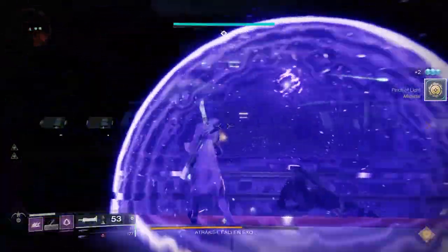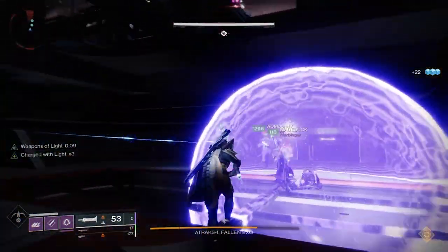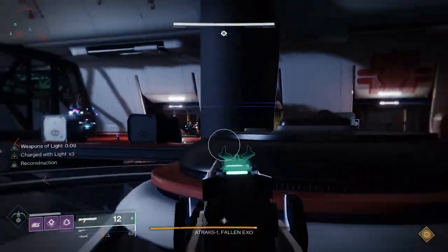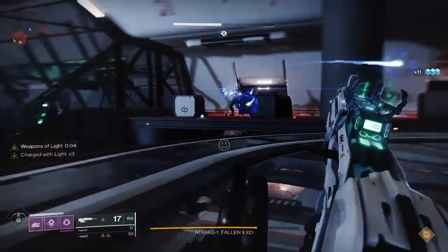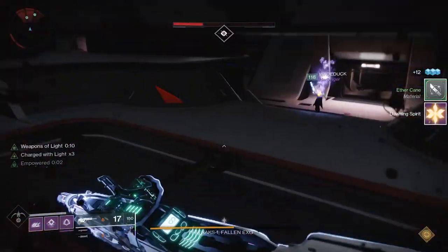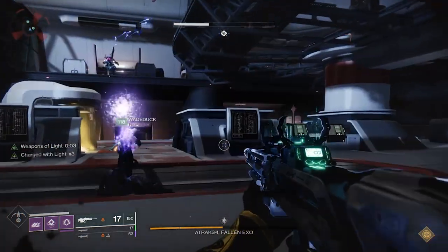If you play through Crucible, you'll be able to pick up that eighth bounty. As you get Valor and Glory rank ups — which are really easy to do early in the season — those also give you additional drops that are at power level. As you're playing Survival and regular Crucible, you're going to get pinnacle and powerful drops from those playlists. So you're going to start getting ranked up really quickly, getting powerfuls from Valor and Glory rank ups as well as from the core playlists and turning in that last bounty.